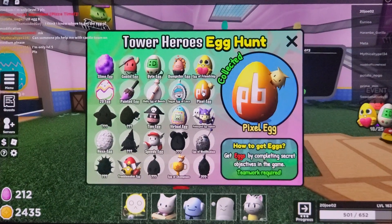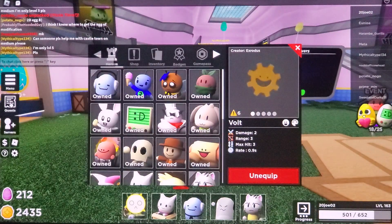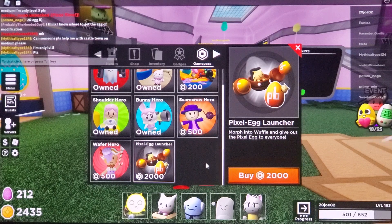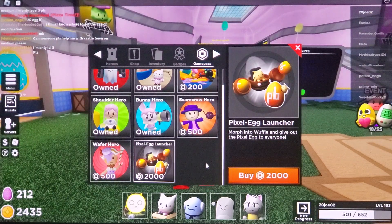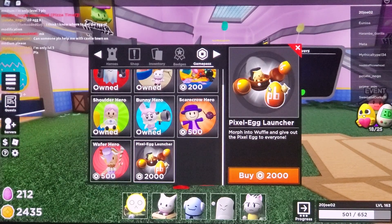This one you have to be in a game with the creator — or so I thought. Someone in a server paid 2,000 Robux for it, and it was just shooting out the pixel eggs so everyone in the server could get it. Now it's probably easier to get.